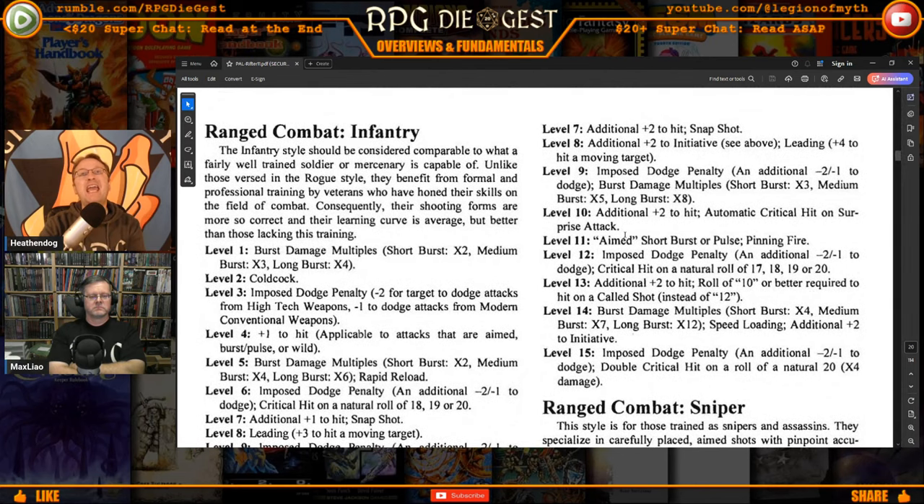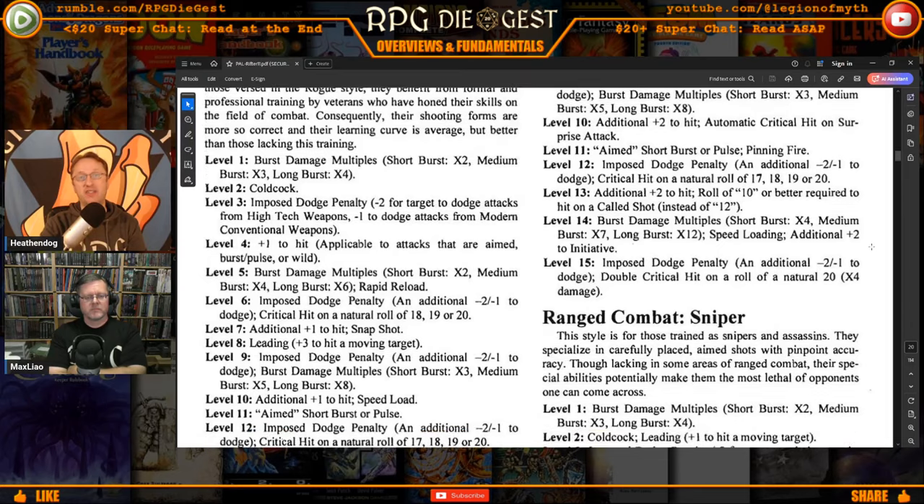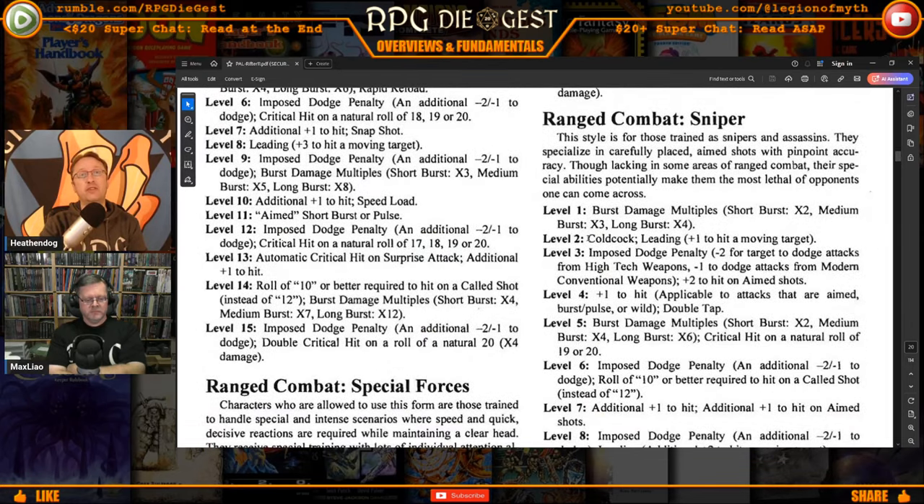At level 11 in Special Forces you can do an aimed short burst — normally this is not possible. You get your bonuses as if it were a regular aimed shot. There's also Pinning Fire, kind of like suppressing fire — it keeps people from moving, and moving causes automatic damage because they're moving into bullets. I've got some quibbles with it but it's a game, and I'd test them out first. If somebody said they were going to incorporate these rules into their game, I'd probably be okay with it.